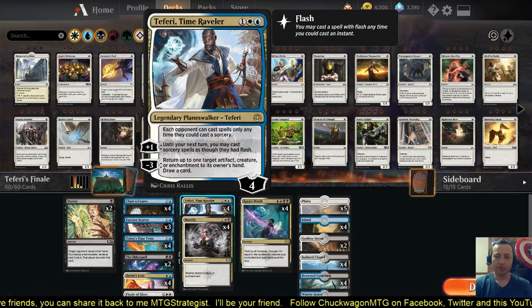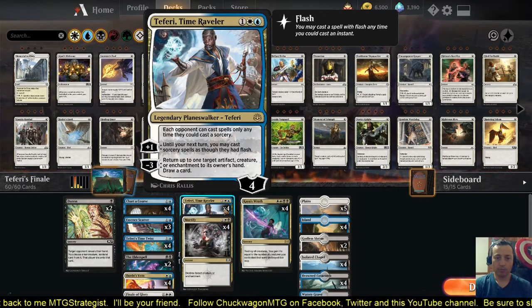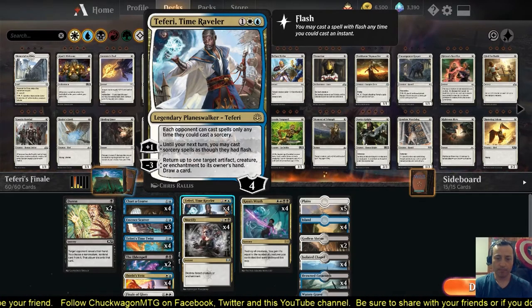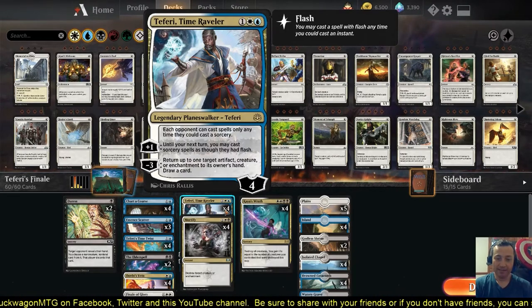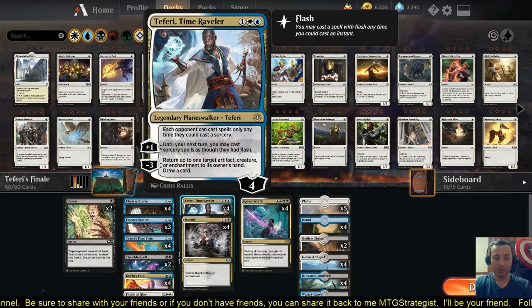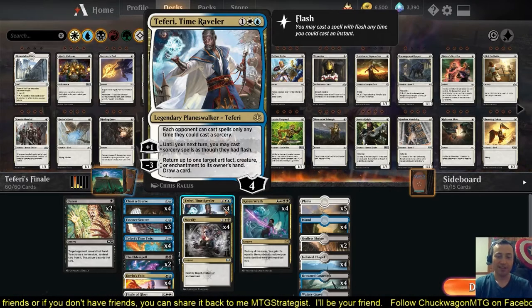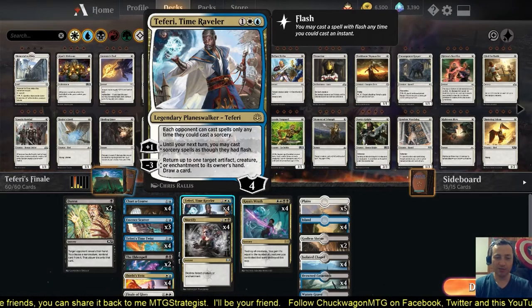Another effect is that it also shuts off counterspells — people can't counter you. With anything on the stack and Teferi out, they cannot cast anything. I'm taking advantage of that and will be casting several spells that they cannot counter. The plus one is: until your next turn, you may cast sorcery spells as though they had flash. So we're chock full of mean sorcery spells.